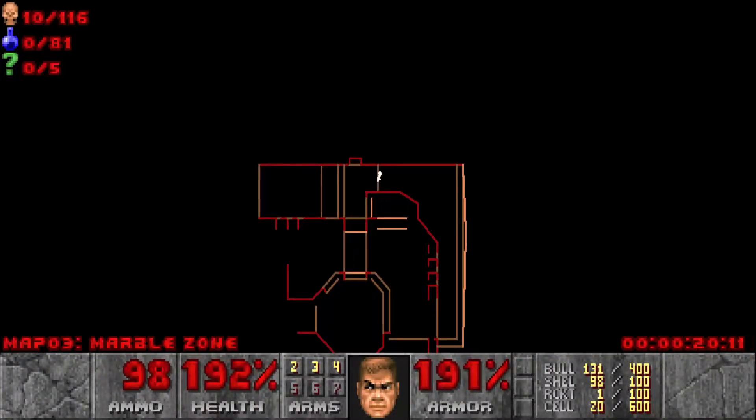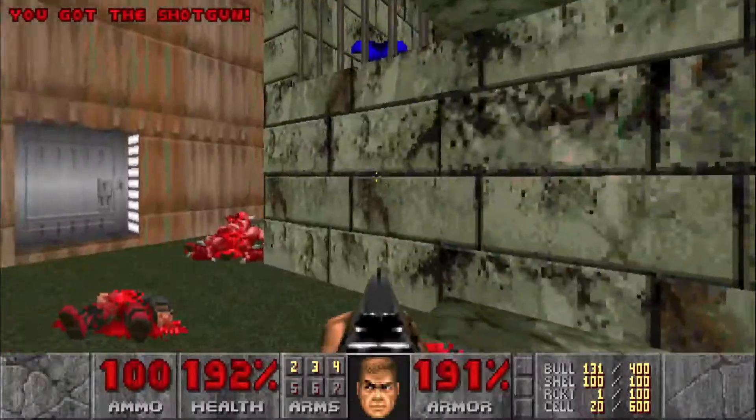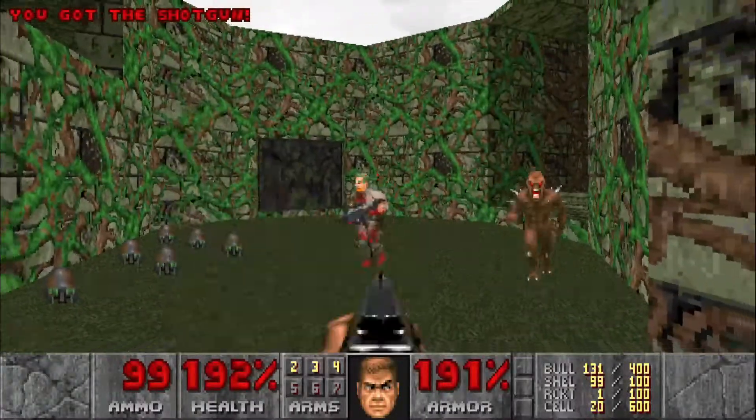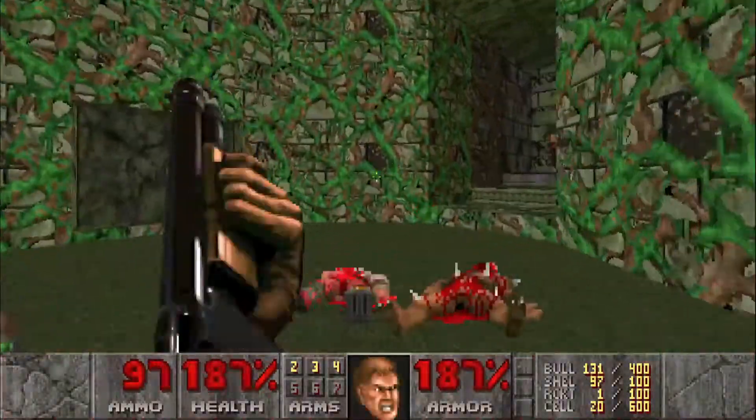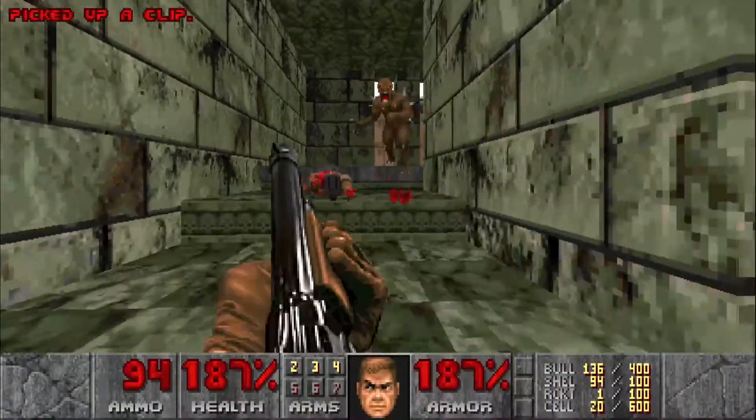We're a little safe now. Map 3, Marble Zone — 116 kills, 5 secrets. Once we clear out that side there, we can head over here and make our way up these stairs, just clearing everything out.